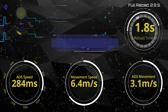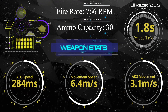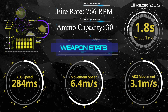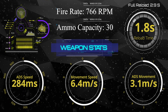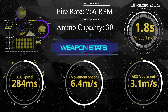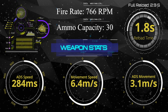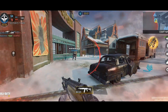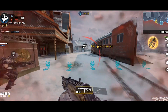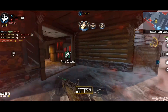Let me show you the weapon stats first. AK-117 is a fast weapon — it has the second highest fire rate among all assault rifles, just a little bit slower than Type 25. By default, it has 30 bullets in the magazine with a fire rate of 766 rounds per minute. The quick reload time is 1.8 seconds, and the full reload time is 2.9 seconds, which is below average. Its ADS speed is 284 milliseconds, which is about average for assault rifles.